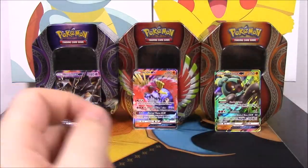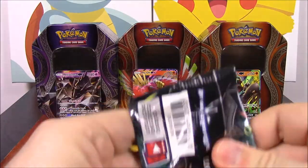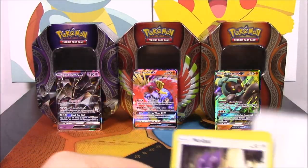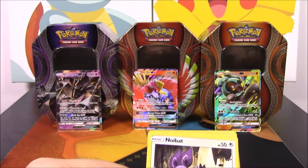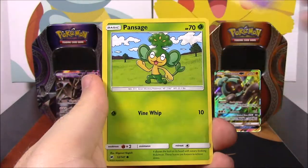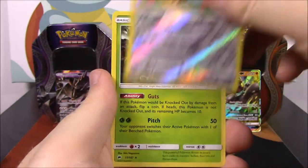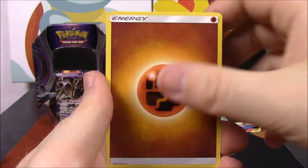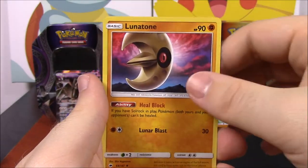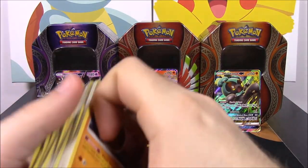And our last pack of the set - of course it's Necrozma, to go with the Necrozma tin. Let's rip this pack open, hopefully we can get something good. We have a Noibat, Pikachu, Espurr, Pansage, Merel, Noctowl Reverse Holo, Heracross as a rare, Fighting Energy, Wishful Baton, Wimpod, and Lunatone as our last card. That is it out of this set.